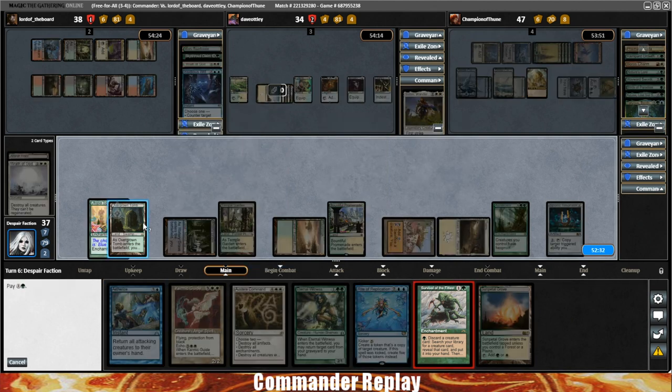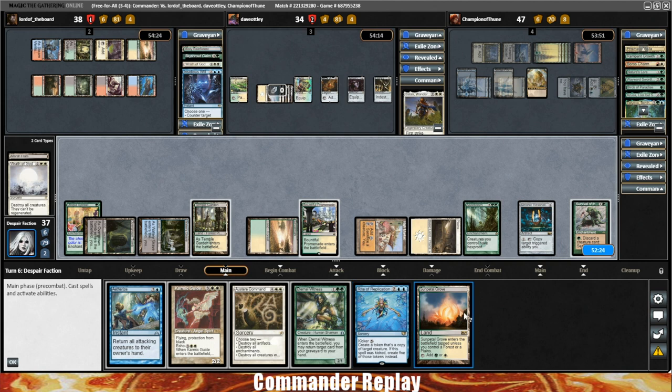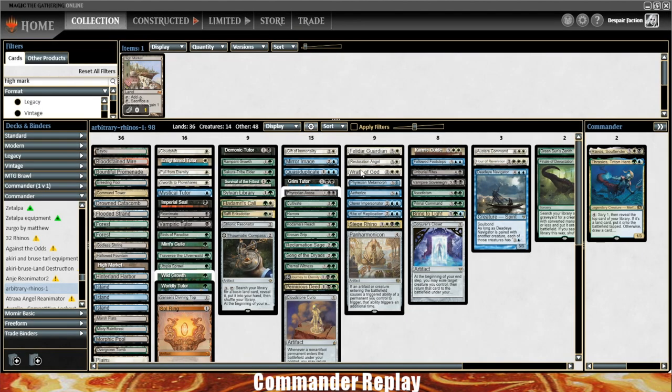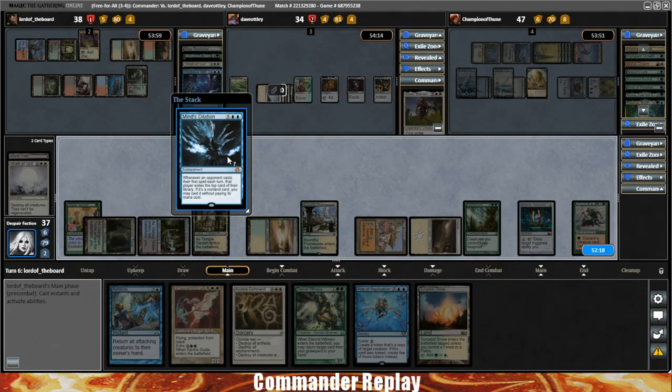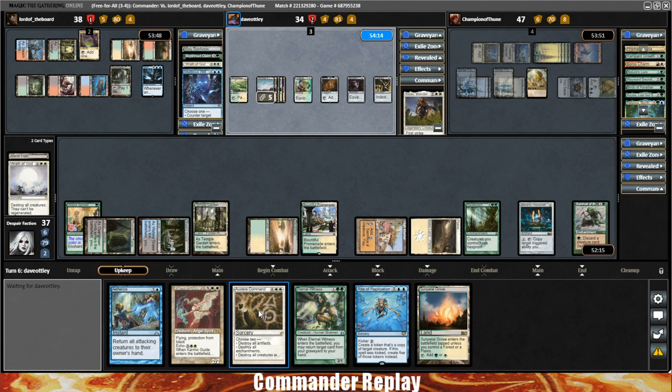The next step is to play this Survival of the Fittest and cycle a few creatures. I don't know if there are any other creatures we need in our graveyard per se. That's a Mind's Dilation — that card is scary. I really don't want to have to hit enchantments with the Austere Command, but we might. Mind's Dilation is really good, but we'd lose a lot if we have to blow up enchantments.